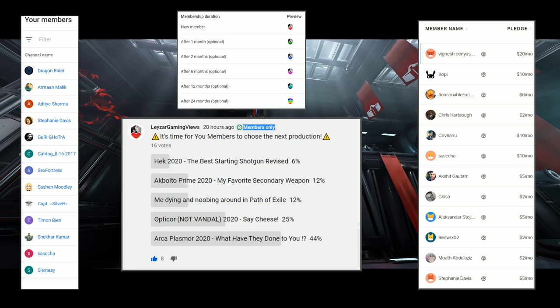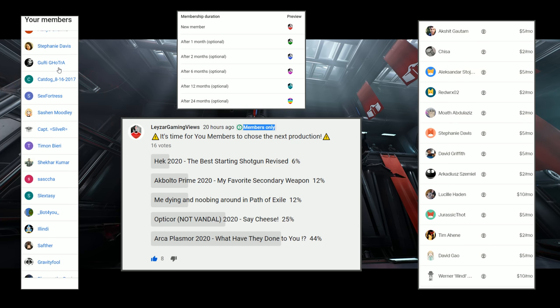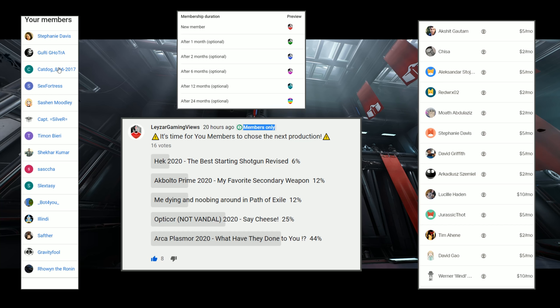Want to get access to fantastic perks such as loyalty badges, custom wallpapers, and the option to vote on what I work on next? That's how this review happened, by the way. Check the link in the cards right now or click on the join button next to the subscription button. You can support the channel via Patreon, YouTube membership, or even Twitch subs — links are in the description down below.